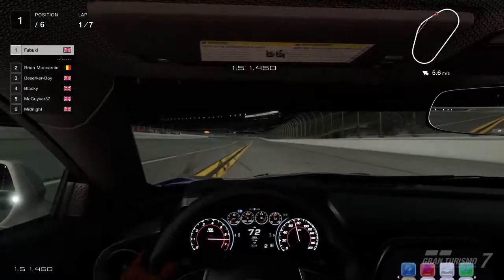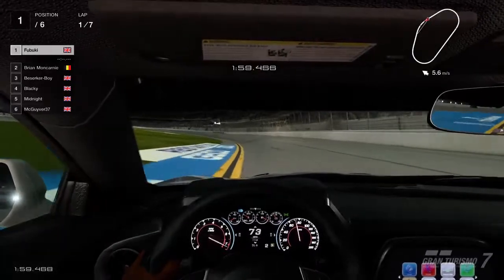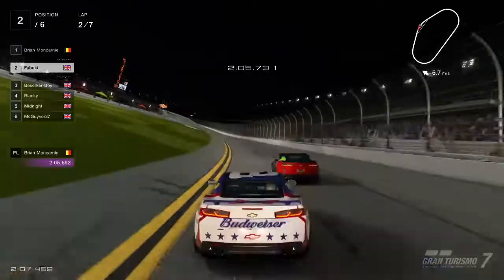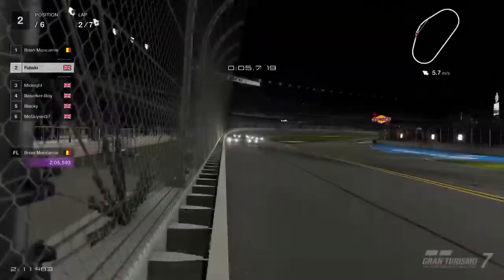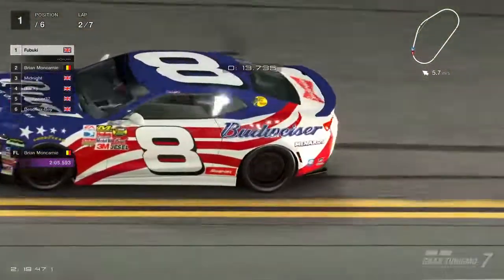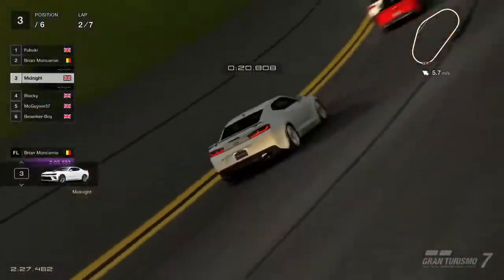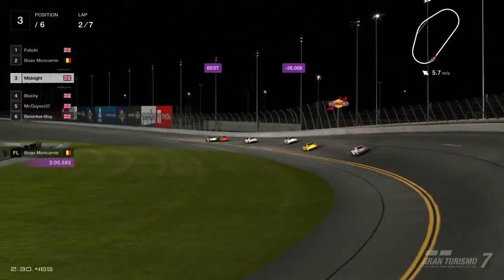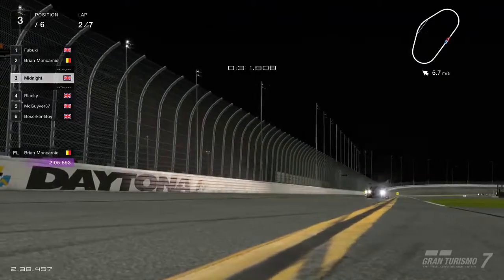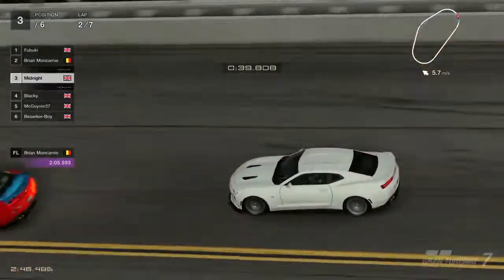Going on board with Fabuki — as soon as he clicks up into third gear, that's when he's gonna go. There he goes, we're away, and Brian's got an absolute bead on Fabuki. Maybe just a little bit too eager there, but so far Fabuki and Brian coming into turn one, number eight followed by Brian, the cars streaming out behind him. Coming down the back straight — nice bit of bump drafting from everyone there.